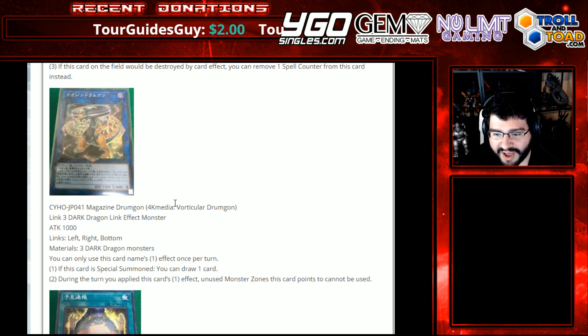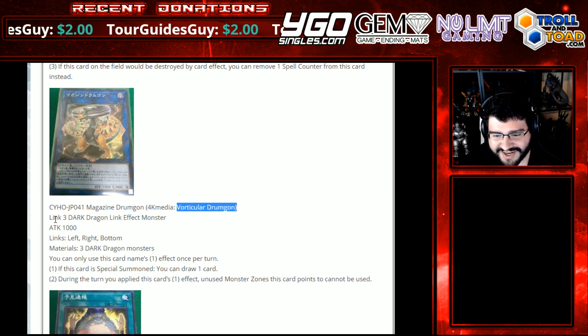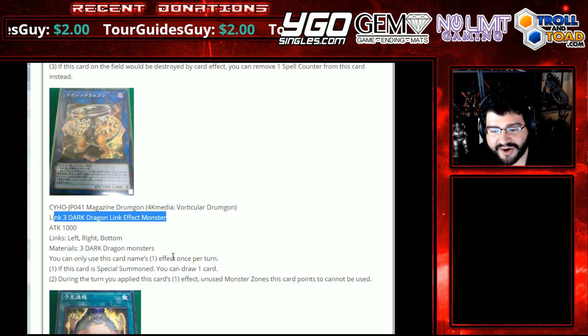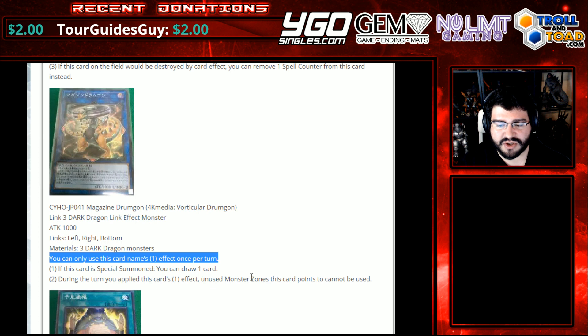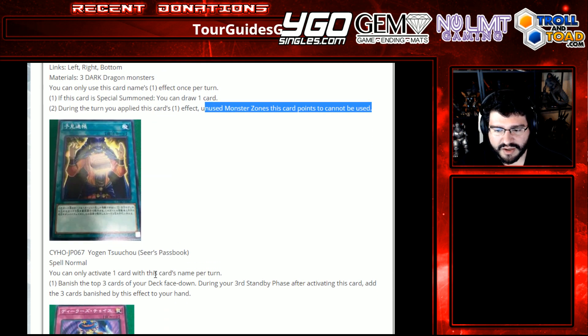Vorticular Drumgon, 4K Media. Link 3 Dark Dragon Link Effect Monster, attack 1000 for three links. Arrows: left, right, and bottom — side to side and downwards. Requires three dark dragon monsters specifically. You can only use this card's first effect once per turn. If this card is special summoned, you can draw a card. During the turn you applied the card's first effect, unused monster zones this card points to cannot be used.